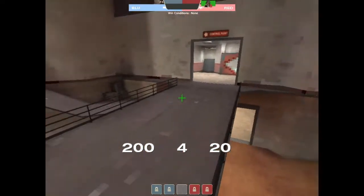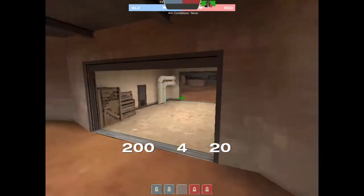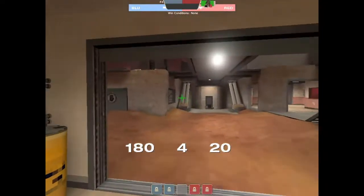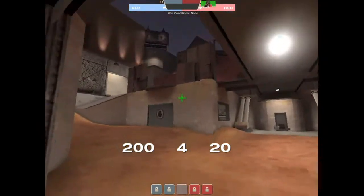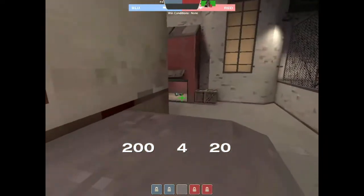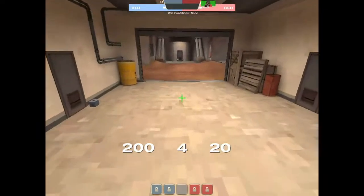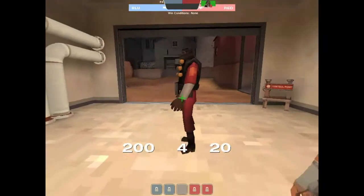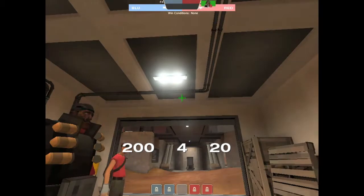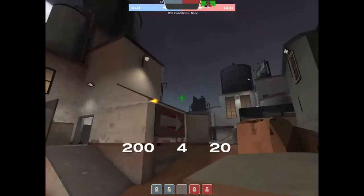Do you want to do pushing into mid? Sure. Pushing into mid is kind of interesting because almost all variations lead to alley. When you're pushing under here, the way I like getting into valley is I put everything but a soldier there. I have my roamer and my flank scout clear alley together and then they meet up with us here.